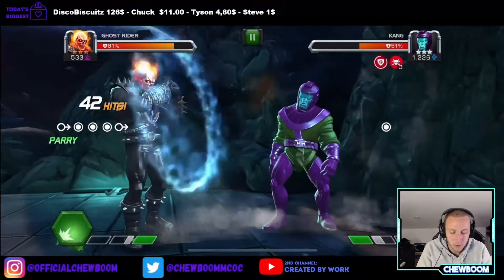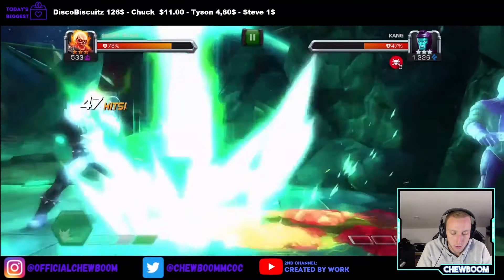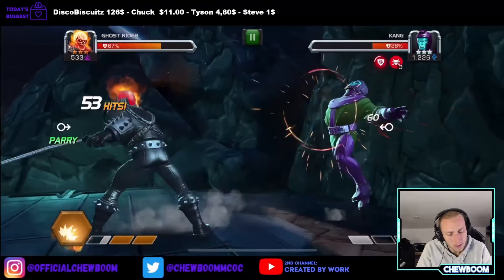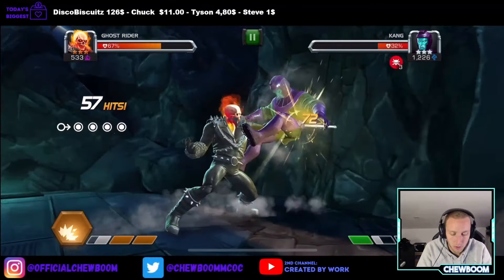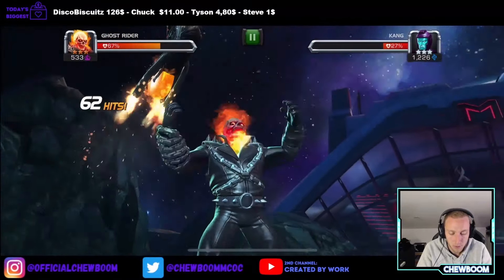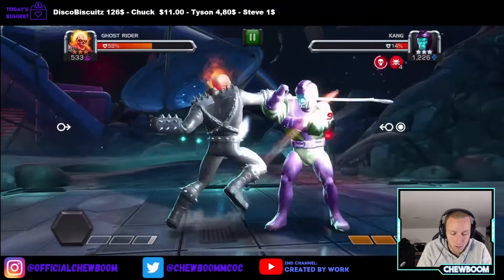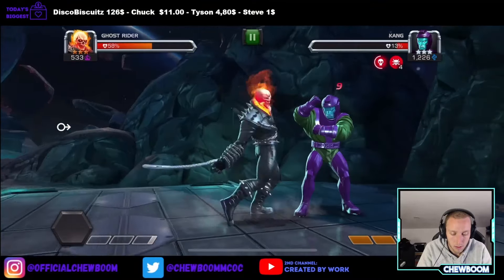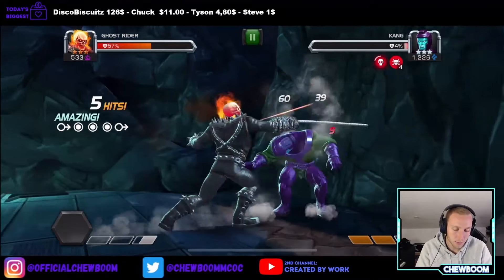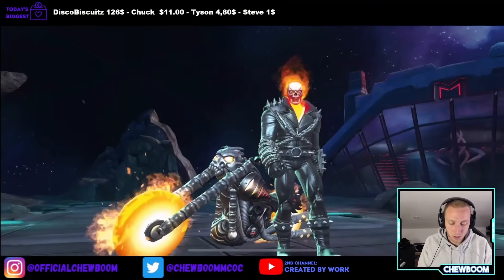Kang should be going down quite easily. One more special 2. Should we throw a special 3? I'm quite keen on throwing a special 3 here actually — let's throw it. Damnation, that'll do some damage as well. Come on... Kang, chapter 2 boss, is down and out!